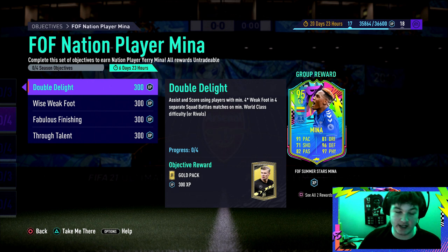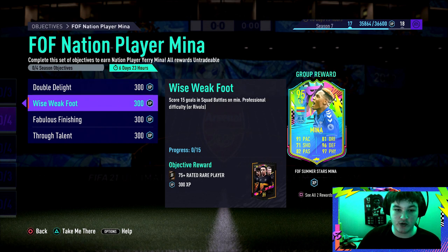Starting off: assist and score using a player with at least four-star weak foot in four separate matches on World Class. Four separate matches — not too bad at all. You can assist with one player who has a four-star weak foot and score with another player who also has a four-star weak foot, and that counts. It says 'players' plural, but you could obviously just do it with one player — easy enough.